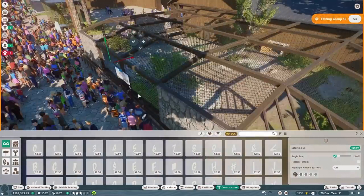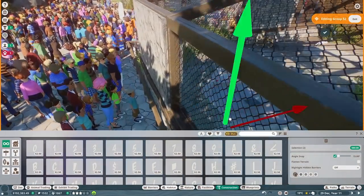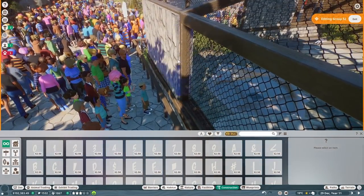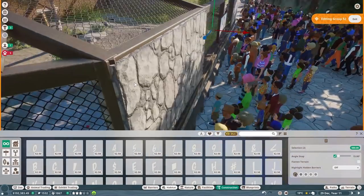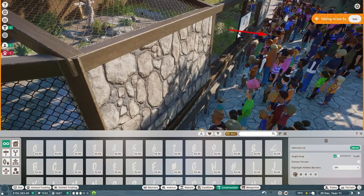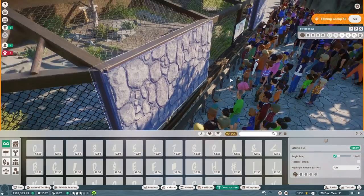I do want to stop the Z-fighting because that's going to drive me insane. Let me go over here and pull that in and out real quick to make sure the Z-fighting is gone. There we go, perfect.